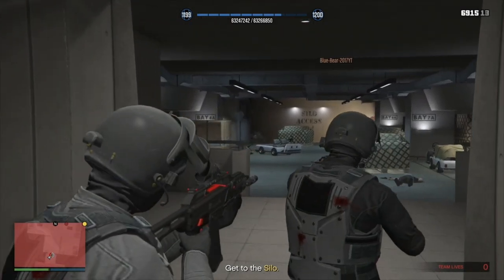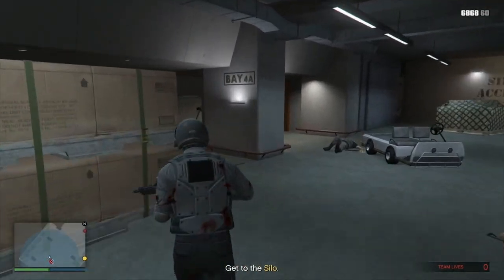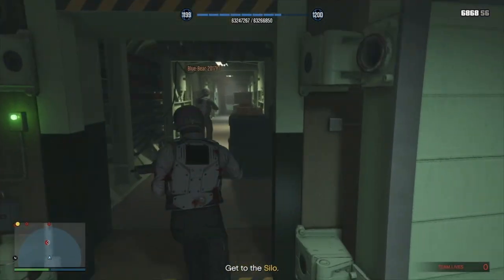Make your way through the tunnels — it's a single path to the silo. Just keep pushing through, overlapping to give each other a chance to reload.